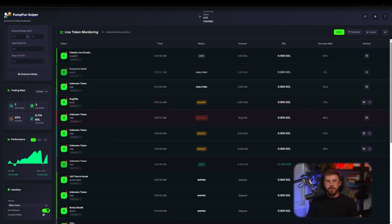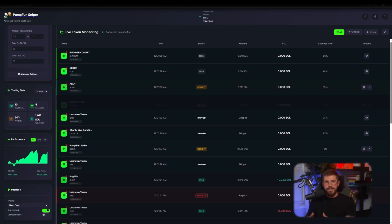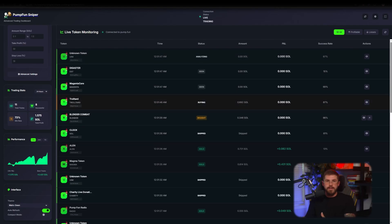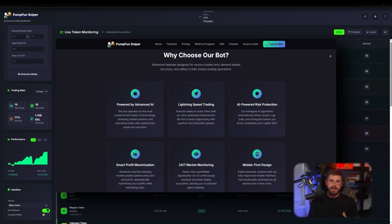The bot monitors pools and new listings across the Solana ecosystem. Real-time commentary shows 'bot found a potential release, checking parameters' — volume, creator, token metrics. If AI-powered risk protection is enabled, the bot automatically filters out suspicious contracts, a feature intended to guard against rug pulls and honey pots. This is important: automation plus built-in safety filters gives you a sense of control even when trading is fully automated.